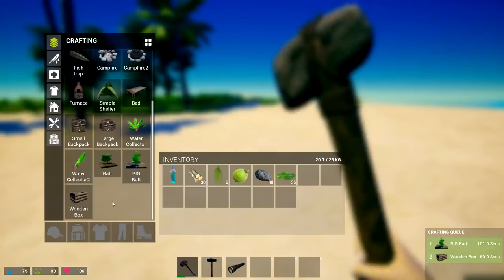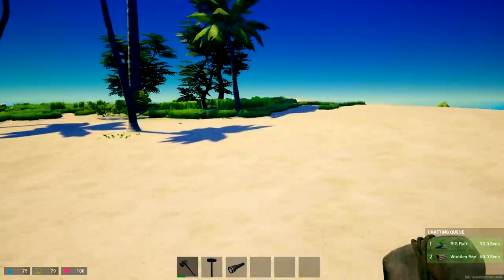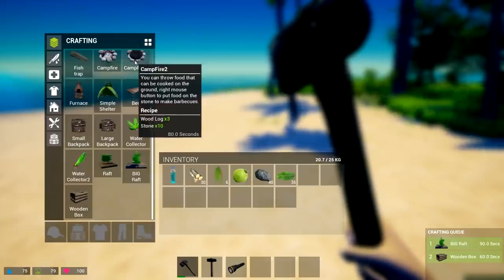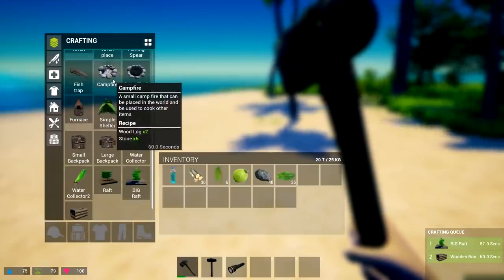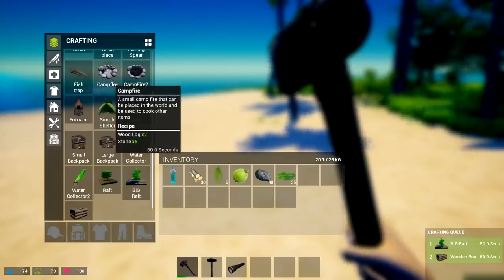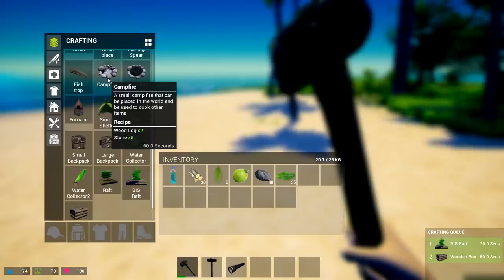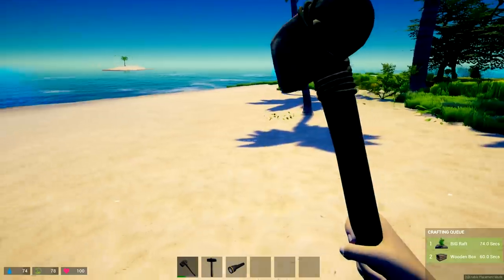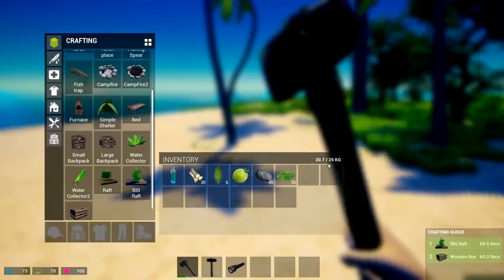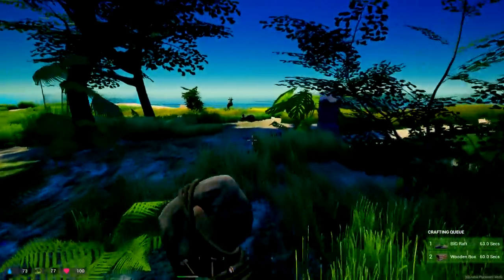We're going big — crafting the large raft right away. 117 seconds to complete. We'll also make a couple of wooden boxes to put on the raft for storage, so we can grab all the resources from this island and move on to the next one. We don't want to settle on the first island too much. There are different campfires we can make — a small one that's placed in the world for cooking items.